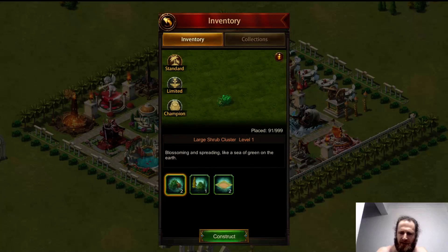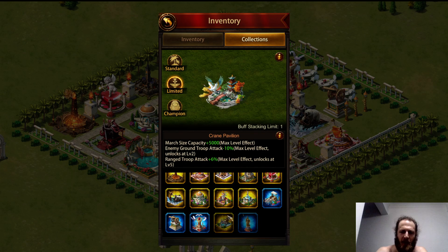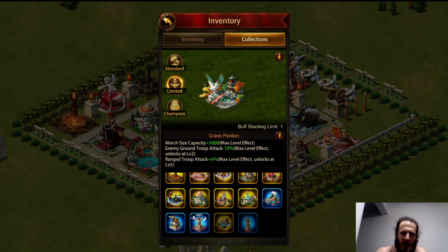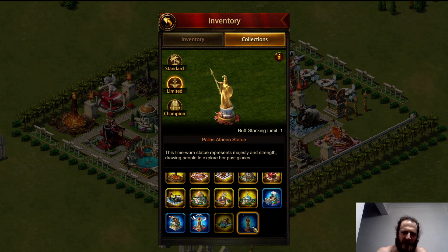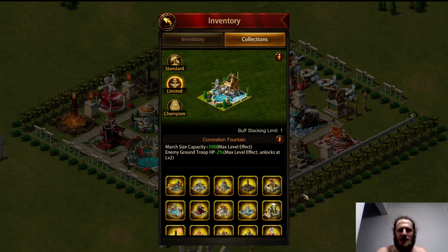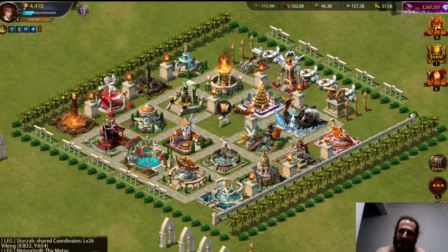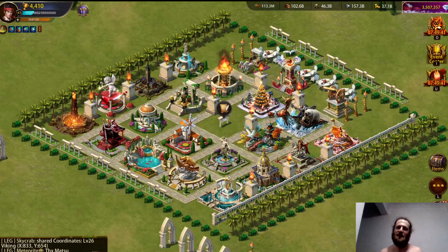In the inventory, the ornaments you don't have are grayed out. I'm missing two, and I'm also missing the Notre Dame de Paris — I thought it was a bad deal compared to anything else. The Palace Athena statue is from a fame event, and I'm not sure where the Coronation Fountain was. So this is what my ideal land looks like with the points I've accumulated so far.